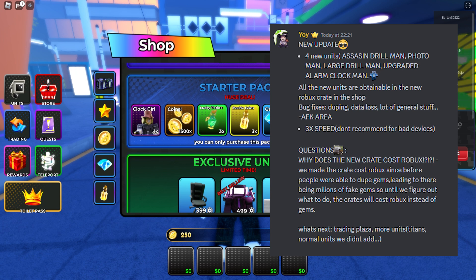What's next? Trading plaza, more units, titans, and normal units that weren't added yet. Also, use codes!